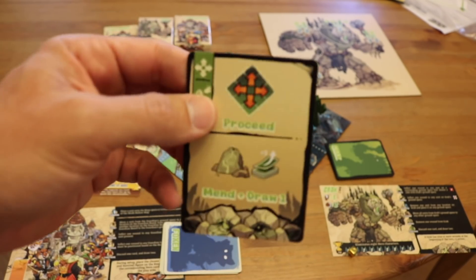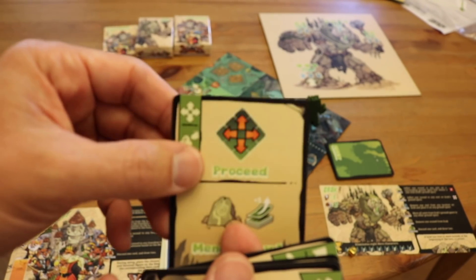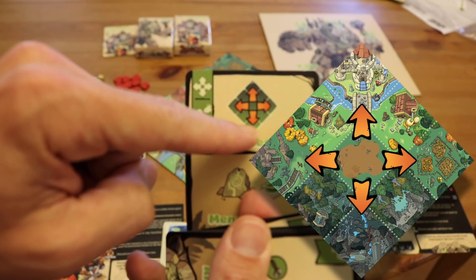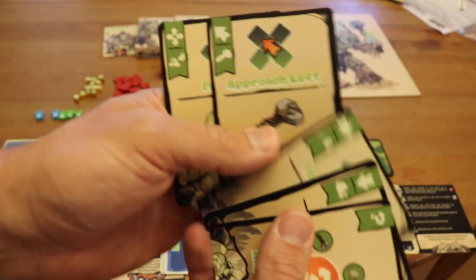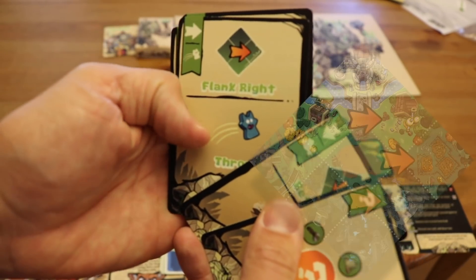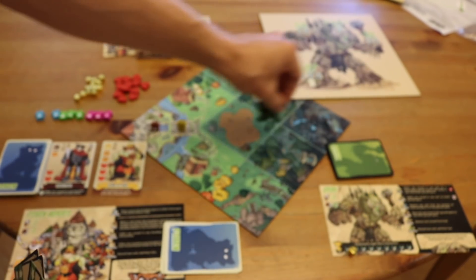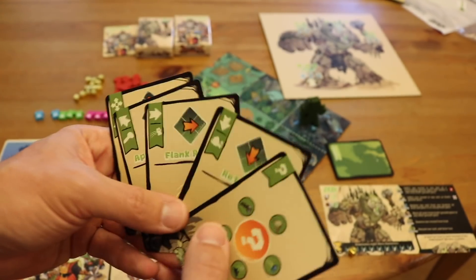Movement works the same for both players. You line up the diamond with the diamond in front of you and then you move as shown on the card. In this case, you can move diagonal forward, diagonal back, right, and left. For slant left, that's a left diagonal. For flank right, you move to the right. The easiest way to do it is orient the card to the board and move in the appropriate direction. You get to move one spot in the appropriate direction.